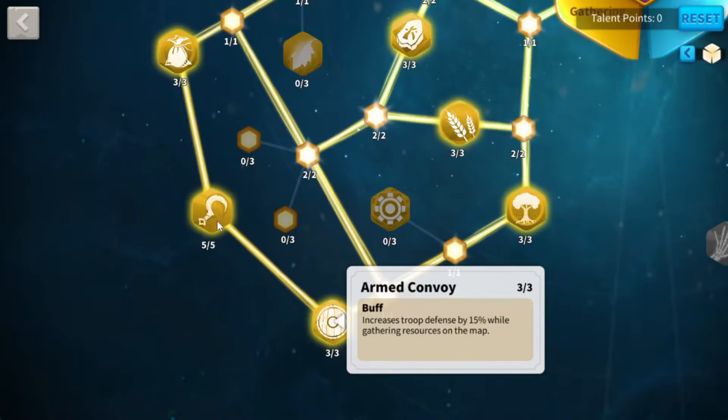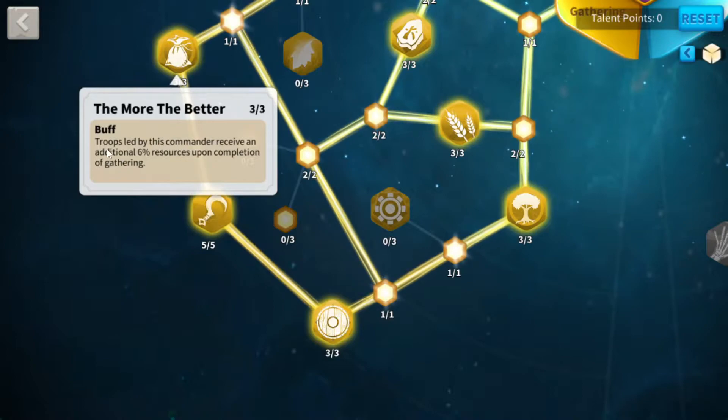An additional 6% resources on completion of gathering — stack that on top of Constance's other ability and you're looking at a very sizable chunk of resources coming back to you on top of what you're already gathering. So you're getting them faster, and on top of that you're getting more per node just by having her leveled up.